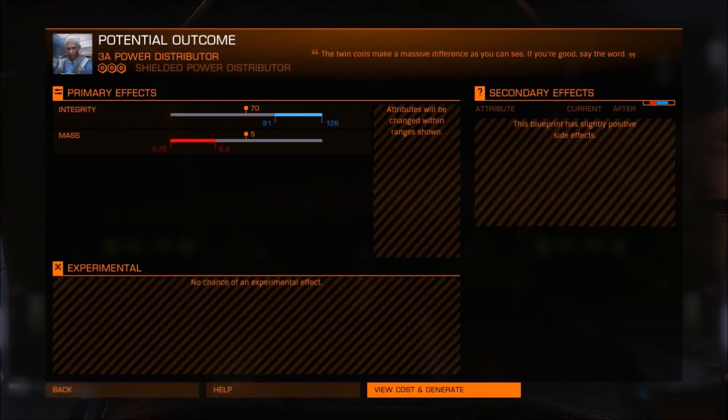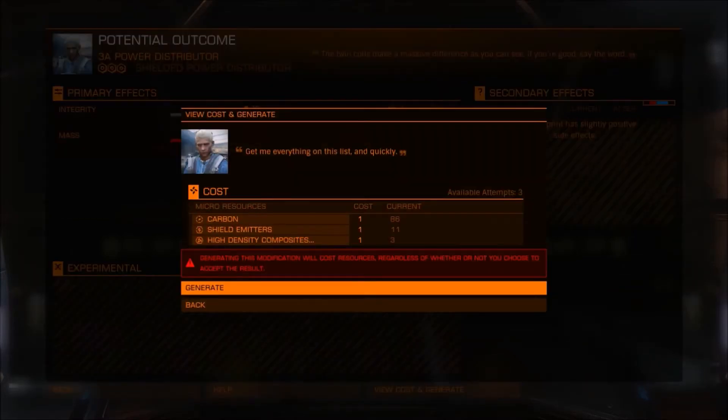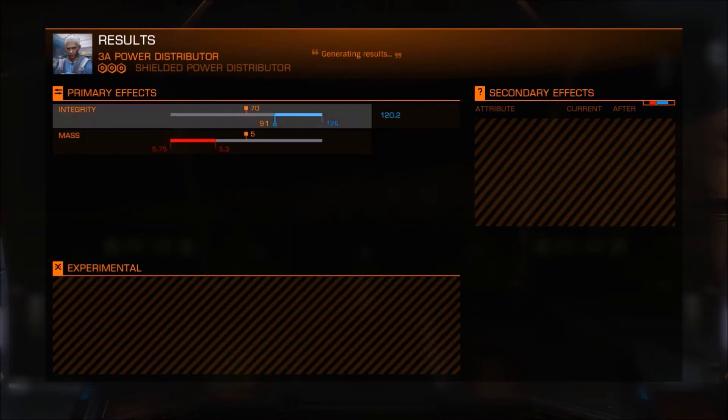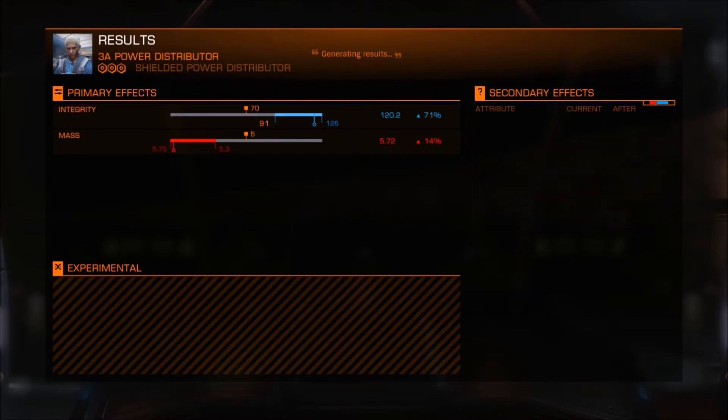Here we're trying to increase the integrity on our power distributor to make sure it doesn't get damaged as easily. Unfortunately this will make it heavier as it's increased the mass, but hopefully we can cancel that out with the FSD upgrade.